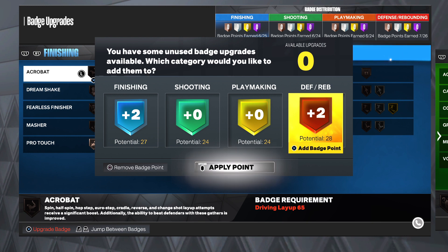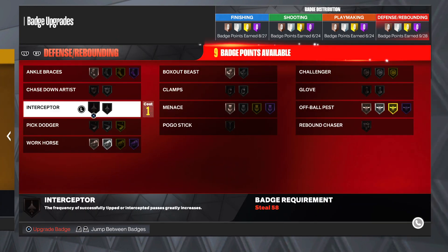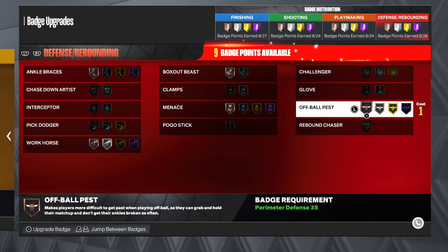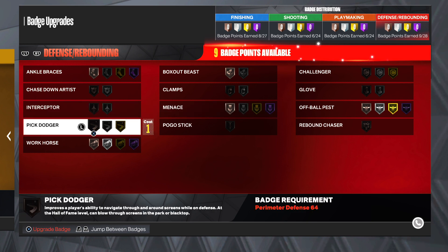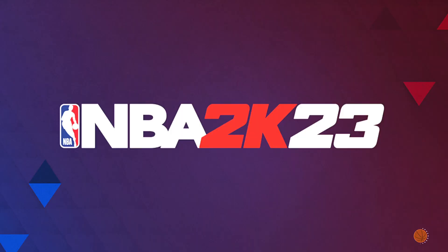Apply those, and then if you go back and re-add them you can make Giant Slayer gold with the other ones you had. I would probably go either Workhorse Hall of Fame or Menace Hall of Fame, and then maybe Pick Dodger since you're a bit smaller. I have this build and he's amazing — you don't run into too many problems defensively, and if you're guarding any point guard you're going to be better offensively and most likely better defensively regardless of the height.